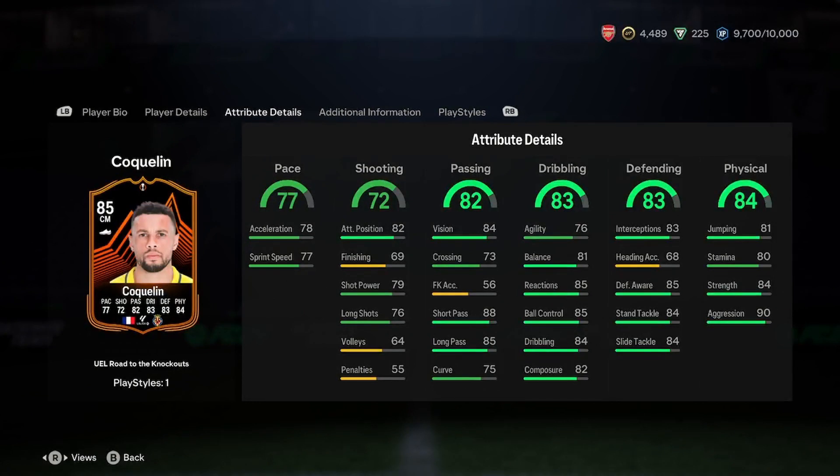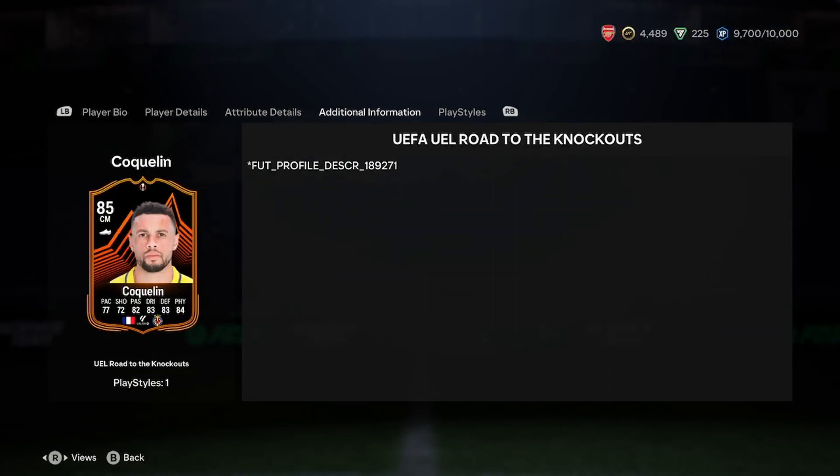Physical: 81 jumping, 80 stamina, 84 strength, 90 aggression — great physical stats. So nothing to complain about, apart from the pace, the finishing, and the agility. Literally perfect aside from those.